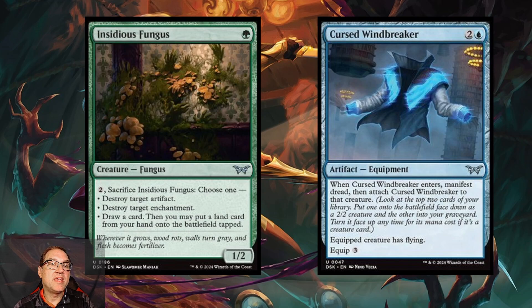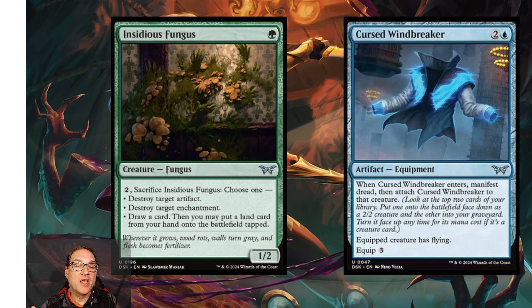Next we've got Insidious Fungus — for a green mana you get a 1/2 fungus creature. For two mana you can sacrifice it and choose one: destroy a target artifact, destroy a target enchantment, or draw a card, then you may play a land card from your hand tapped. While it's a decent limited card, we can do the first two abilities for one or two mana standalone in standard, so I don't think this sees much standard play.